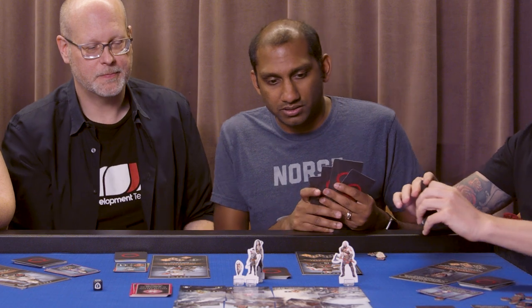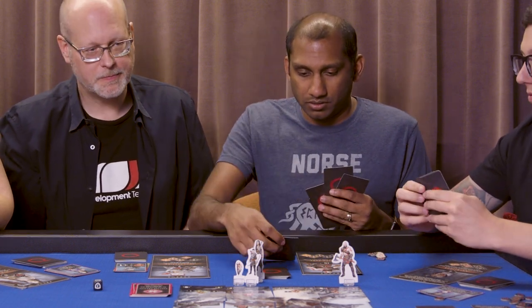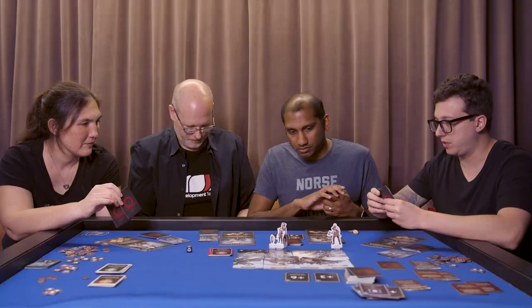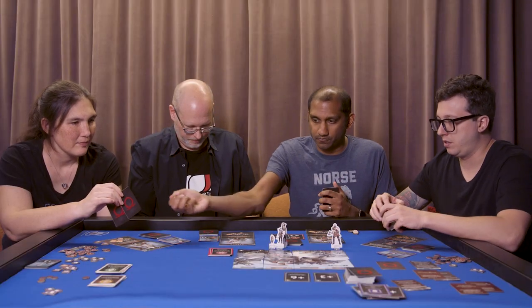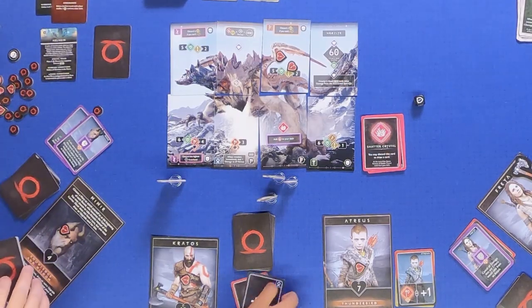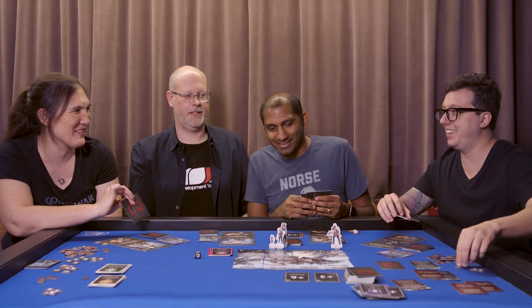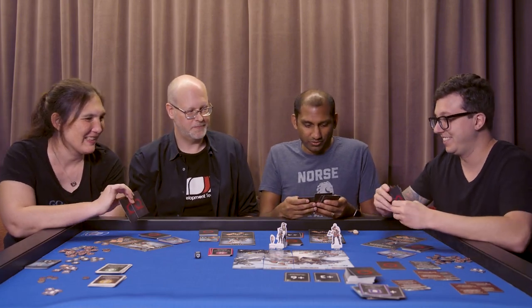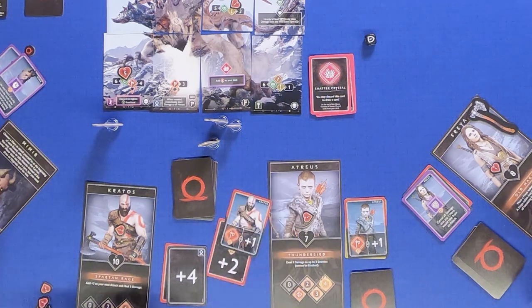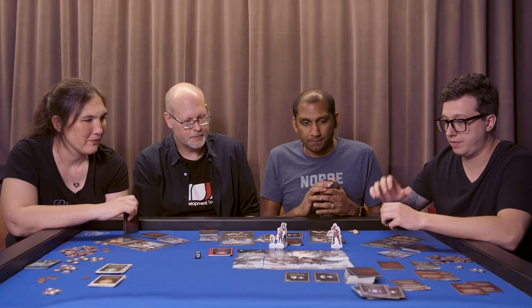Let's take out this claw here — two, six. Actually, let's just do that. Six. Zero, zero, zero. That's okay — we're rolling better towards the end of the game. I'm going to do two, three. That's good.